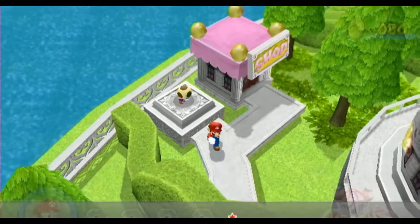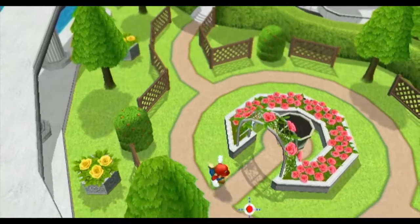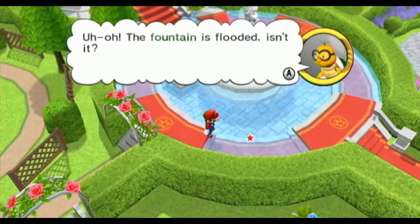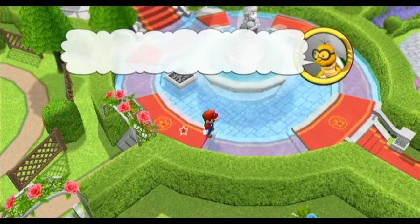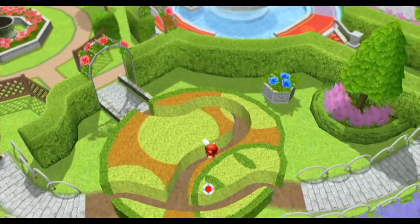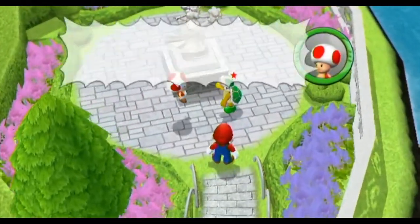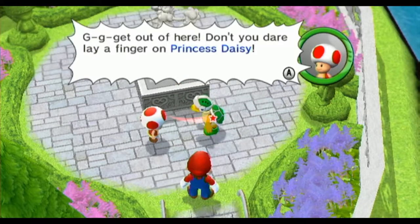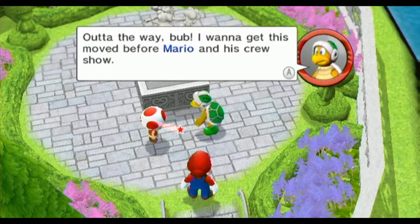Might you be able to be so kind as to search for adequate replacements? Something heavy. The only thing heavy I can think of is probably the Daisy statue. But I hate to take the Daisy statue. The fountain is flooded, isn't it? We can't get by unless we do something about this water. Get out of here! Don't you dare lay a finger on Princess Daisy! Out of the way, bub! I want to get this moved before Mario and his crew show.